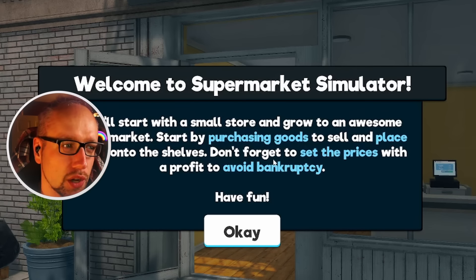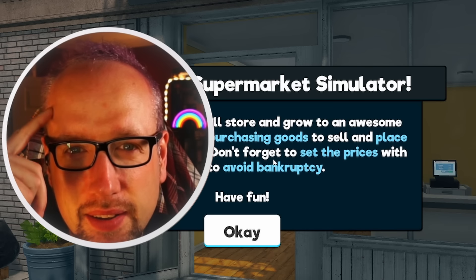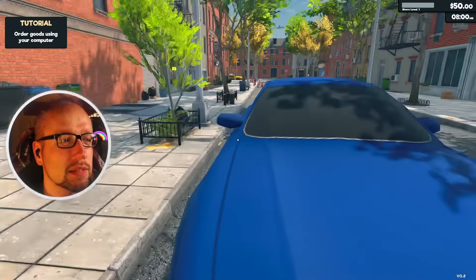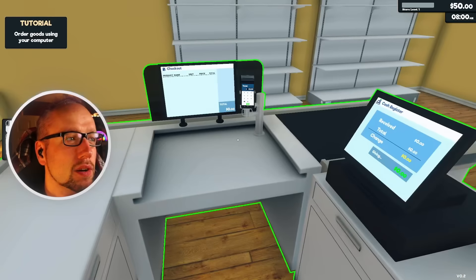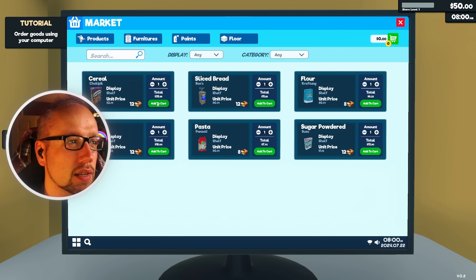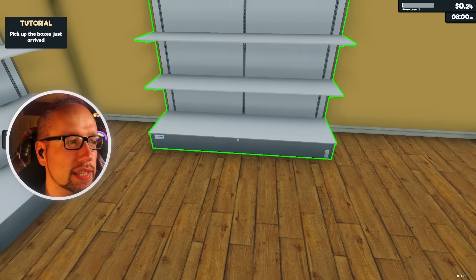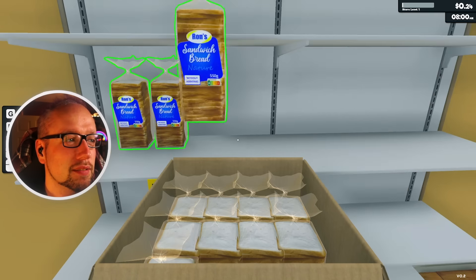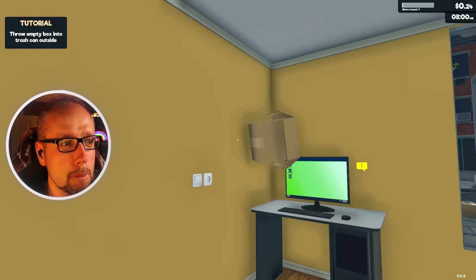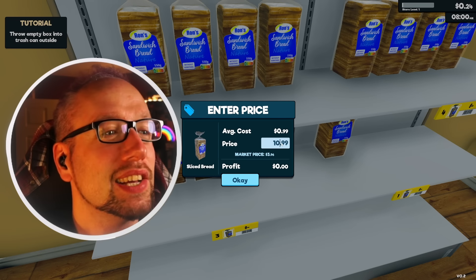Start by purchasing goods to sell and place them onto shelves — don't forget to set prices with a profit to avoid bankruptcy. Don't worry, I've already got a plan: hundred dollar store, baby. I need to buy produce. People are going to want cereal and bread. I've already got shelves, so what we need to do is corner them in with choice. What food would you pay a hundred dollars for? I could work in retail.